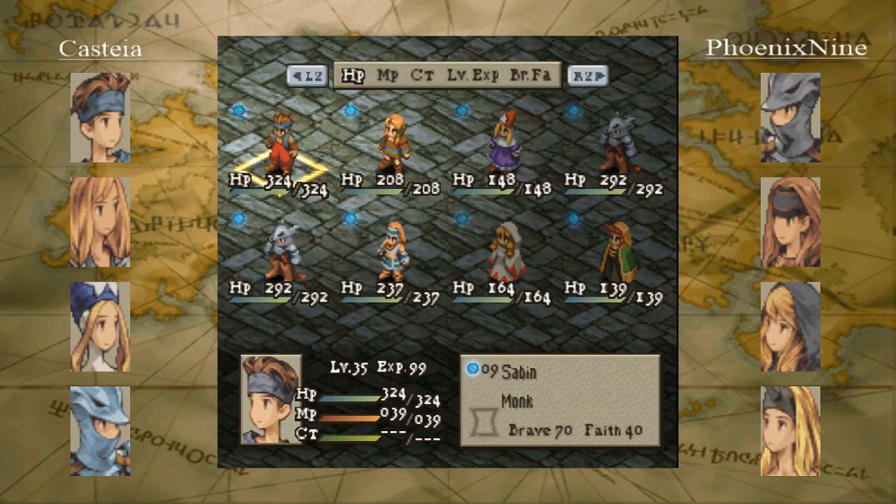All right, ladies and gentlemen, what's up and welcome to another FFT AI battle. On top we have a new team from Castia with the portraits on the left hand side, and on the bottom we have Phoenix 9 once again — the team in black on the right hand side. Let's introduce the units for both of these teams.